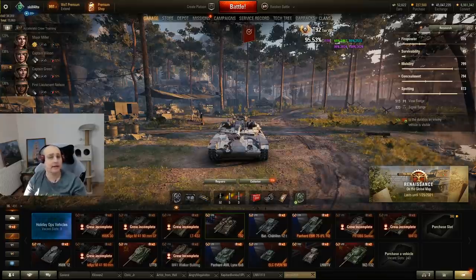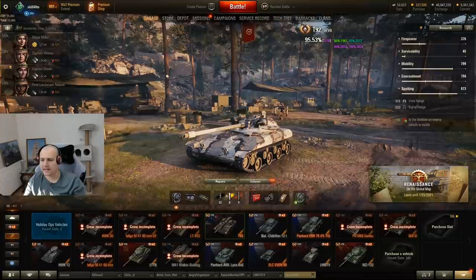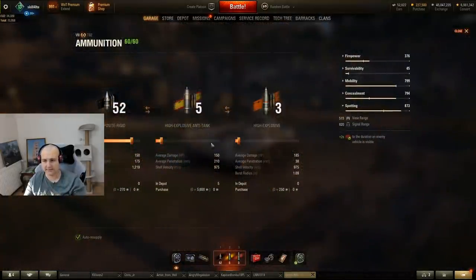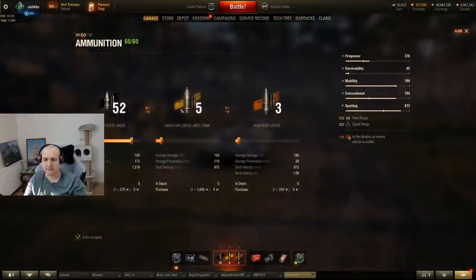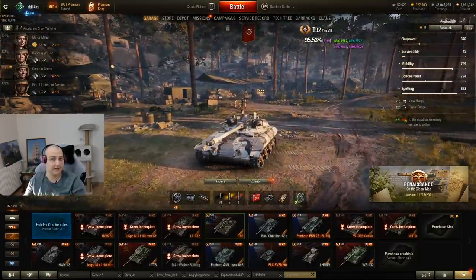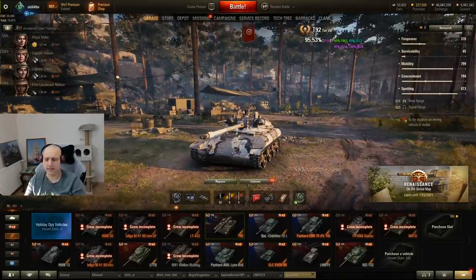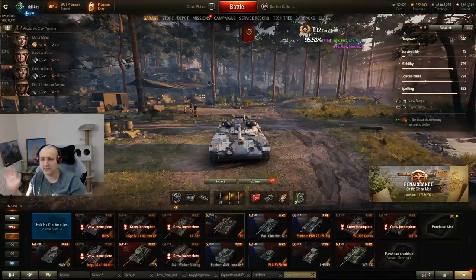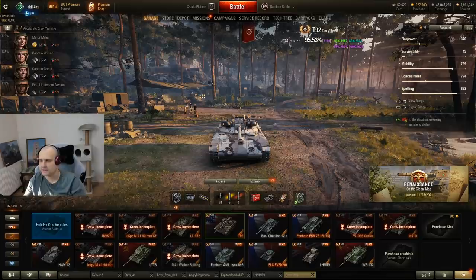The gun handling is quite good, but the alpha damage of 150 is just a big fat pile of cuckoo. Plus, speaking about the price of the ammunition — 5,600 credits for a 150 alpha damage shell — this is a big fat no-no. I would highly discourage you from shooting gold ammunition with this vehicle because you won't make any profits whatsoever. It's good to have like five of those just in case you need a one-shot, but other than that, hell no.